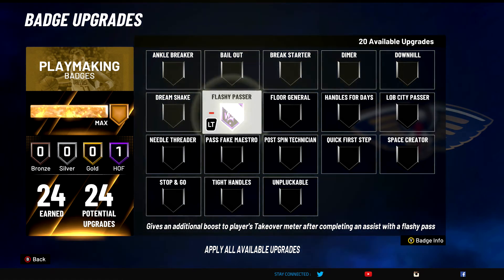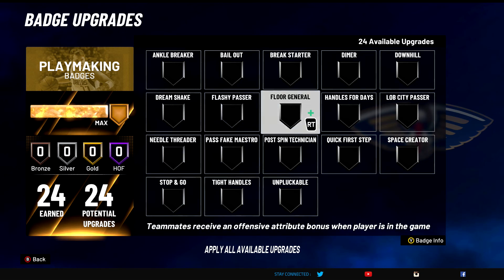Flashy Passer — S tier badge. This badge is freaking insane. I made a whole video on why this badge is so good. It makes your takeover go berserk. What I like to do is get my point guard to throw me a flashy, then I go in and try to get a contact dunk. You can get team takeover up by six or eight points, which is ridiculous. Flashy Passer is for sure an S tier badge — helps so much. If you're a point guard, please trust me. Throw flashies to your spot-ups and you'll get everyone's takeover up in a game.